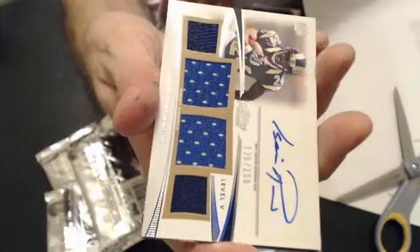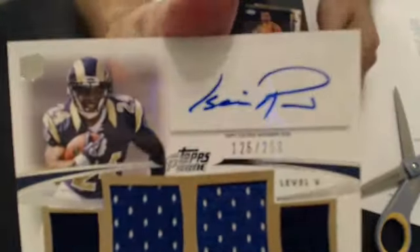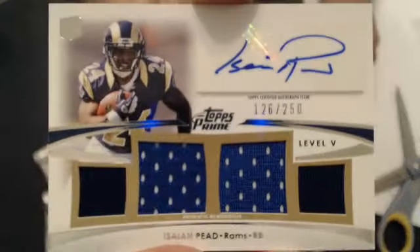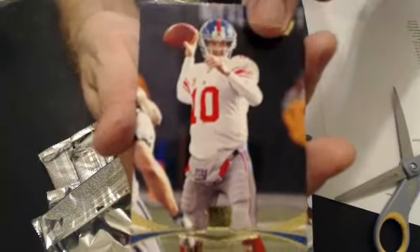Next hit — a quad jersey auto, Isaiah Pede, numbered to 250. Very nice. We'll go to Ash C. And we have a Pede rookie. We have a Jeffrey rookie insert.